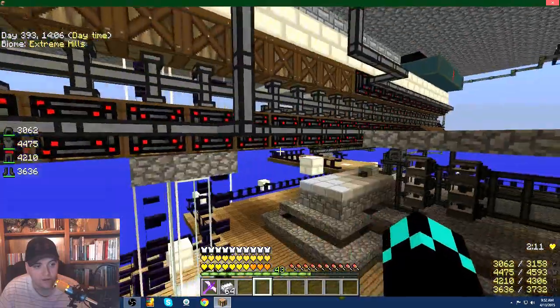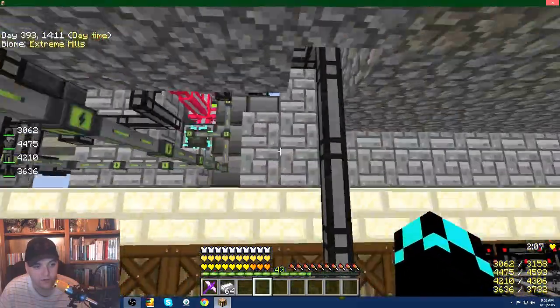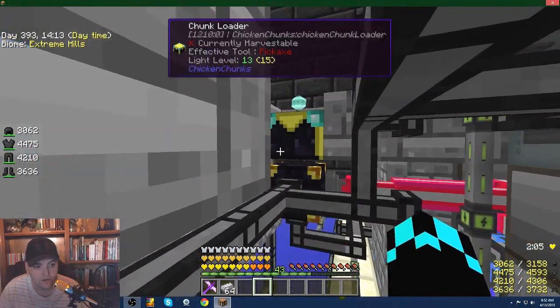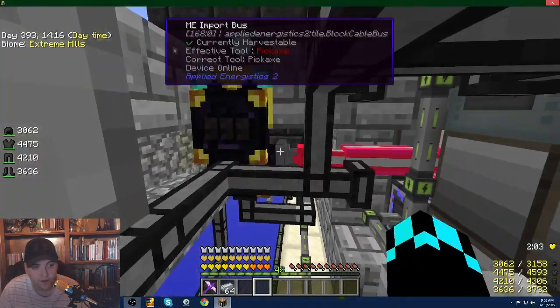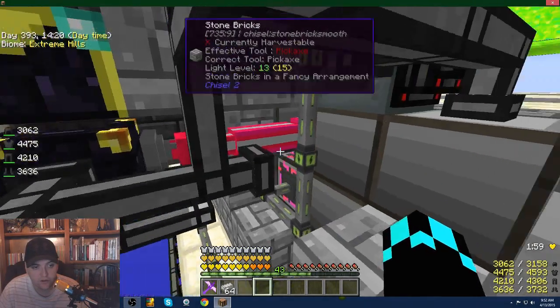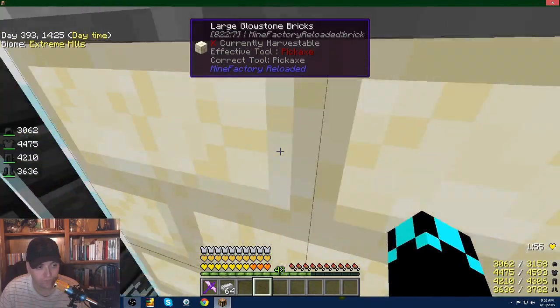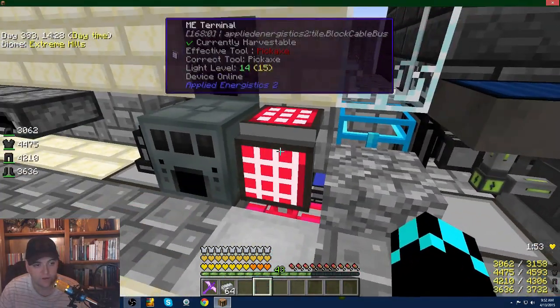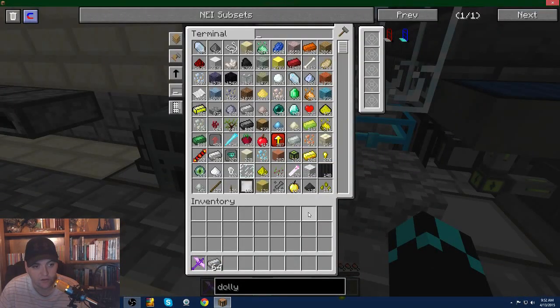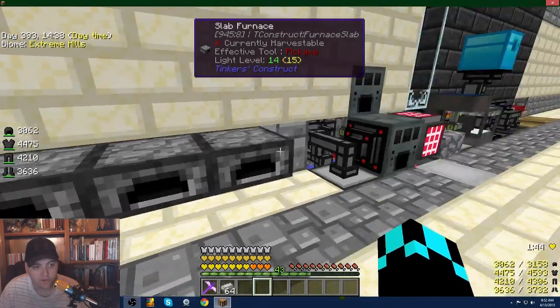All my ores, once they're done going through that system, get spit into there. Everything from the mob farm that I do want — that I don't want going to barrels — will all go to this chest, and then with the import bus and acceleration cards it'll automatically put it right into the ME system. Less running around, and it'll all just come in here automatically.